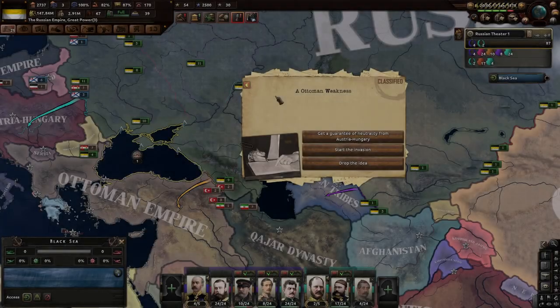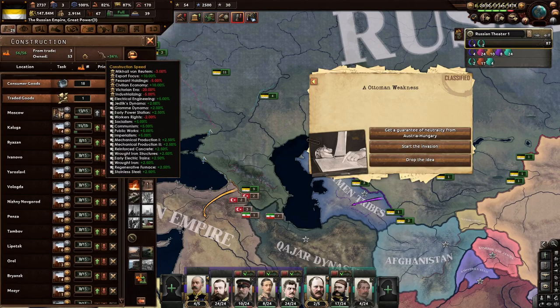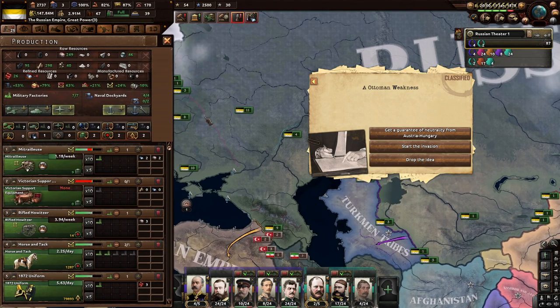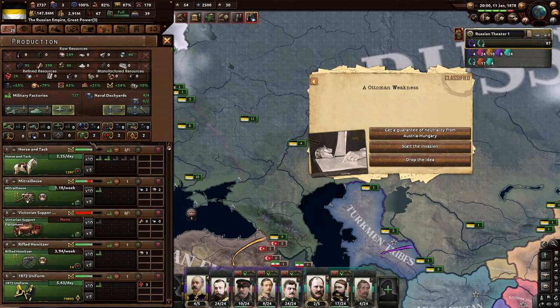Alright everyone, it's January 11th, 1878. I haven't done much off-screen at all — I've literally just been sitting here doing technology and building a bigger and bigger industry. Even though now we're making some military factories because we could really use some. I've got some Gatling guns, just because I like Gatling guns. Really nothing has happened, except...